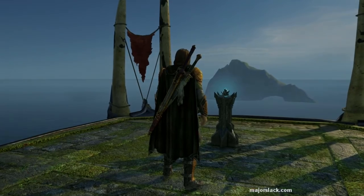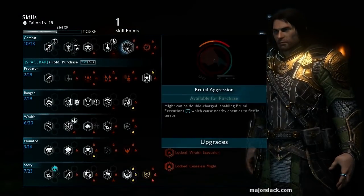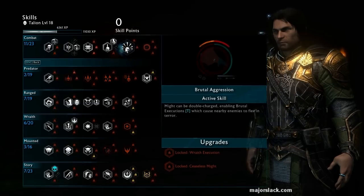Done and done. That should give us a skill point — skill point granted. The first thing I want to do is work my way up to retaliation, so that will require getting brutal aggression, then we're going to get retaliation. One, please — thank you very much.